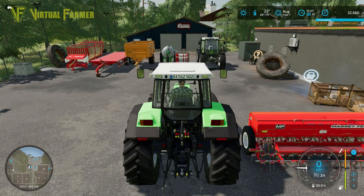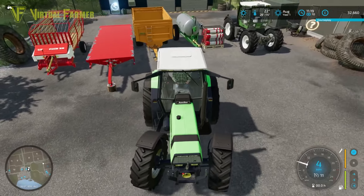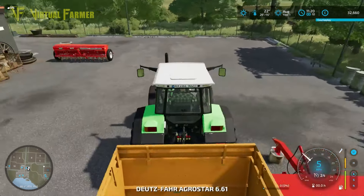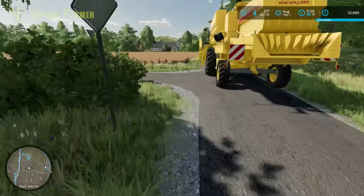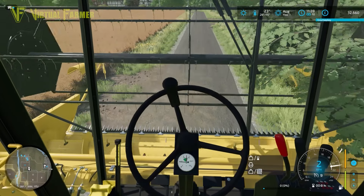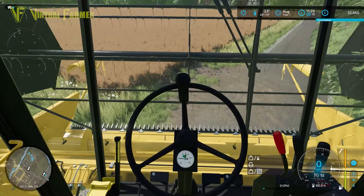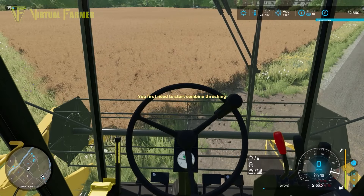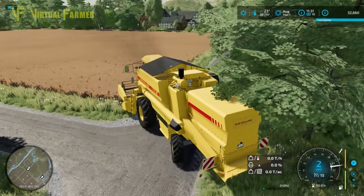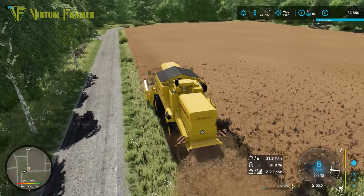This is one of the best starting tractors for a scratch start — 143 horsepower for just £30,000 is absolutely cracking, and it's a nice classic tractor too. Getting this onto the trailer and heading down to the field. Bringing this up behind our combine. We should be able to get both fields finished today — we also already have some animals on the farm: cows and sheep.